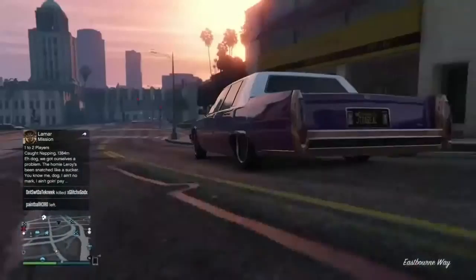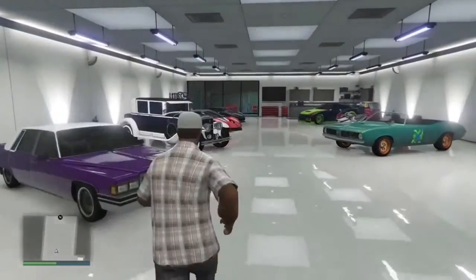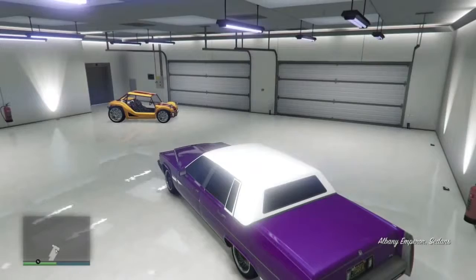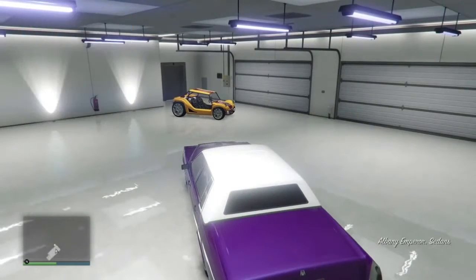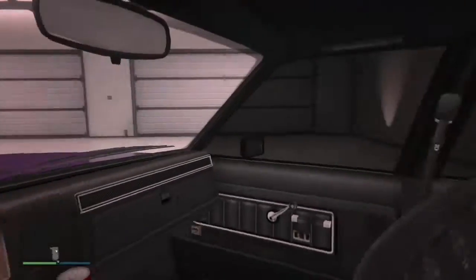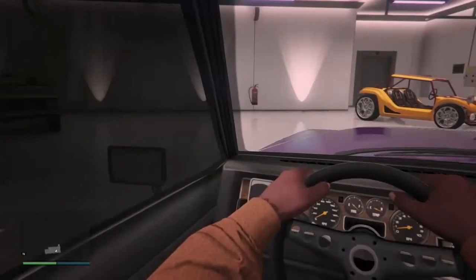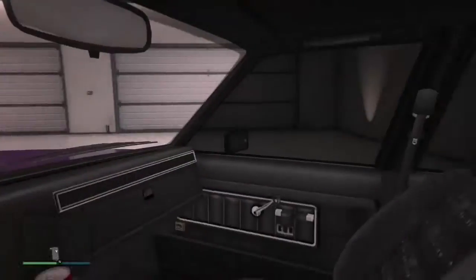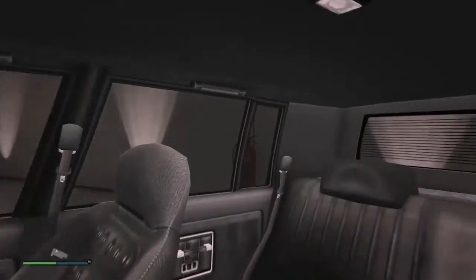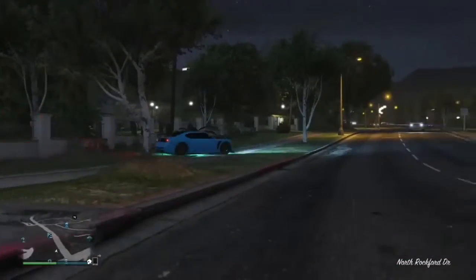I'm gonna call this one the Pimp Daddy. I just found this first one on the streets — I don't know the name of it, but the main color is a bright purple and the secondary is frost white, which is like the top of it. It's a pretty nice car. On the license plate it says 'JT the Real.' I got a Coca-Cola in the interior — pretty nice interior. The girls see the Coca-Cola and want a sip of it, so they hop up in the car. That's where the name comes from.